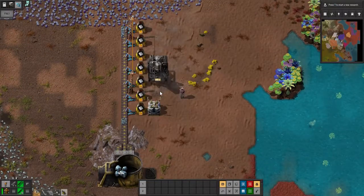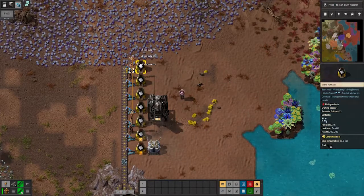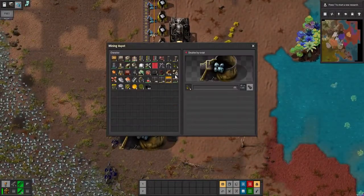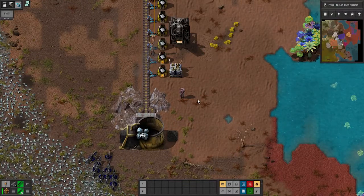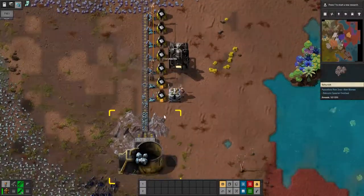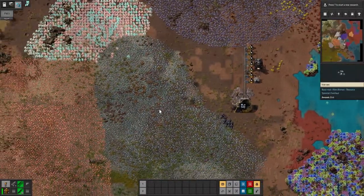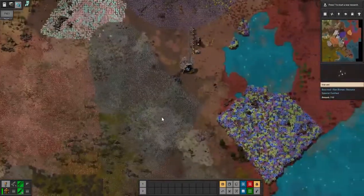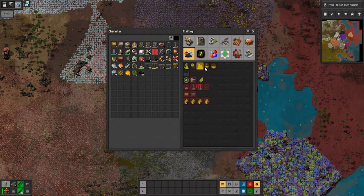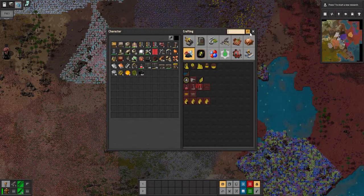We're not getting a lot of ore right now because it takes like 12 to 13 ore just to make one iron plate. Let's get some more miners. There's a reason I focused on getting more miners in here because of the throughput. We're also going to need copper, but the first thing we want to do is get the distillation columns.